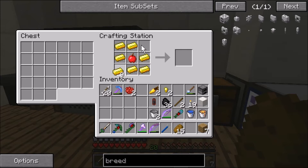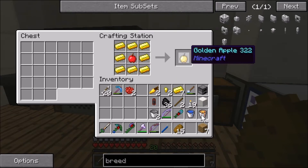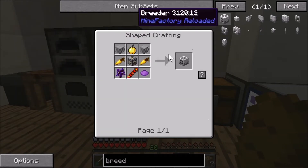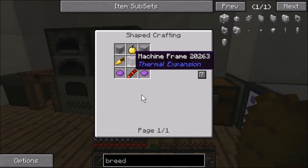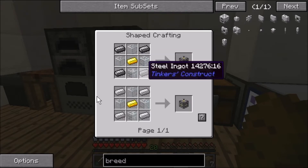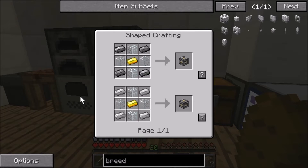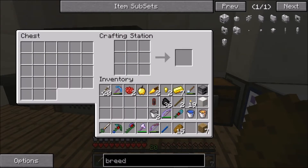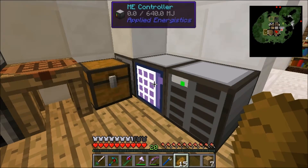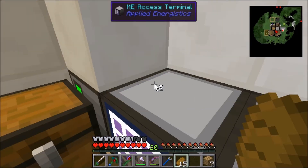I'm gonna need to do some off-camera mining but I think I still have some stuff out in my corey. What else do we need — machine frame — which is iron, glass, and gold. I know you can hook up a crafting terminal to the ME system so you can craft within it, which is pretty cool.